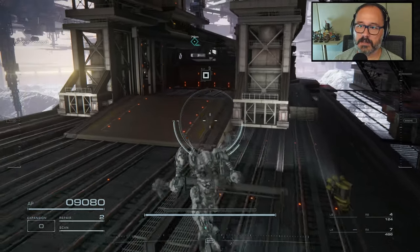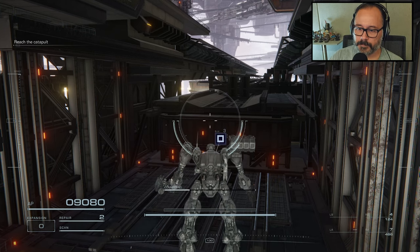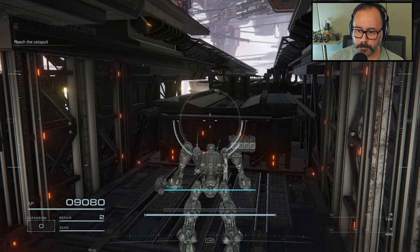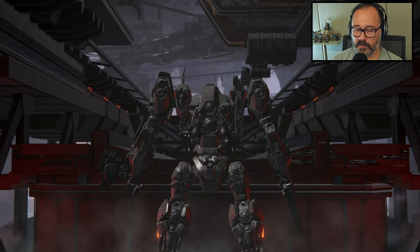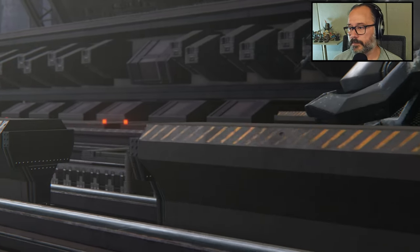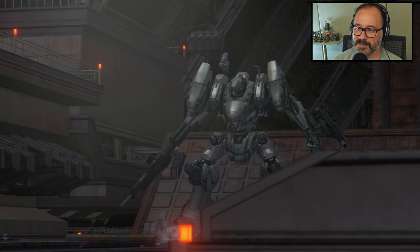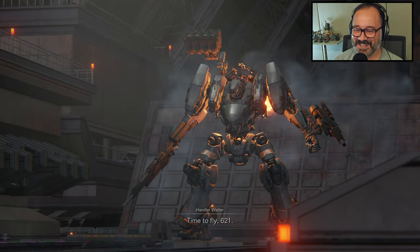That's going to be triangle to access — let's access the catapult and see where this takes us. They've been making really good use of the DualSense so far — the HD rumble stuff is really nice. Look at that — let's go! Time to fly, 621.